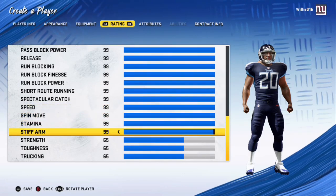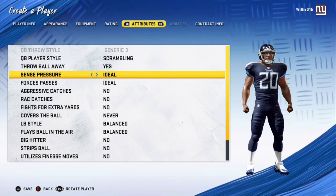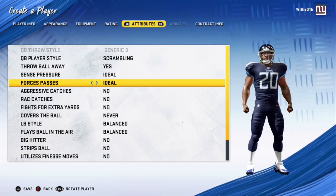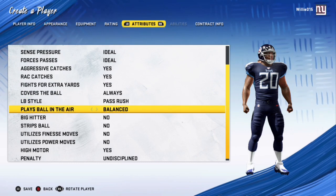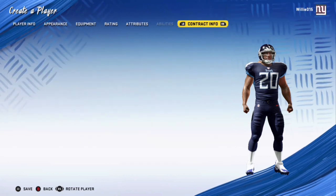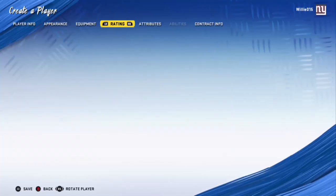It doesn't even matter — spin move, stamina. Like if I could do throwing stats he'd be 99 throwing stats — he had a passing touchdown last week so, yeah. Quarterback play style, he'd be scrambling, throw the ball away, sense pressure. He is yes for everything. He doesn't even need to brace for big hits because is anyone hitting big on him? No. He is a pass rush linebacker, plays ball in the air aggressively, big hitter, strips the ball — put yes on everything. He's disciplined. That's pretty much it, that's all you need to do to create Derrick Henry in Madden 20 and you can save the player.